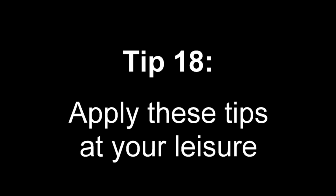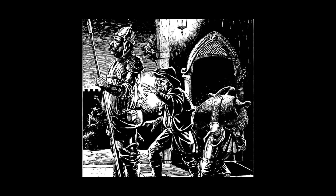Tip 18: Apply these tips at your leisure. This is not an exhaustive list of how to play an ambiguous character, and nor should it be taken as an inviolate Bible. These are simply 17 strategies I've found that help create a conducive atmosphere for ambiguity. You don't need all of them — you may not need any of them. But keep them in mind, and maybe next time you make a dirty scoundrel or a corrupt nobleman, this video will help you make them a campaign highlight. Thanks for watching, and goodbye.